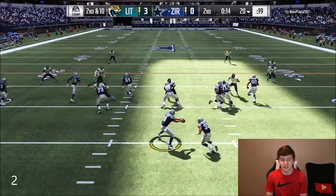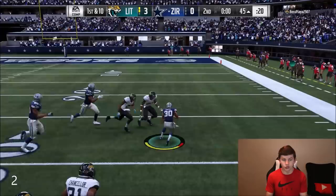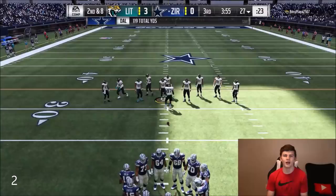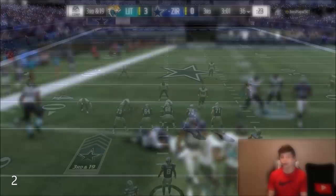We run a halfback draw — Philip Lindsey picks up a first down juking out defenders. Unfortunately we couldn't score, but we picked up about 18 rushing yards. We're only down three to nothing so we can still run the ball. On the next drive his receiver is wide open down the sideline. AJ Green tries a juke move but it didn't work. We're back up to third and 19 after a negative run play — that was not very fun.